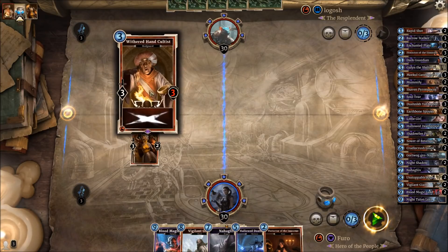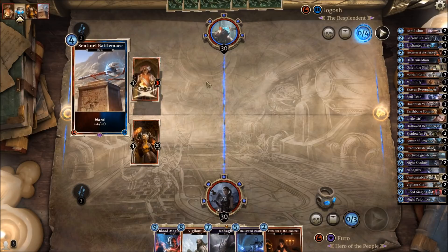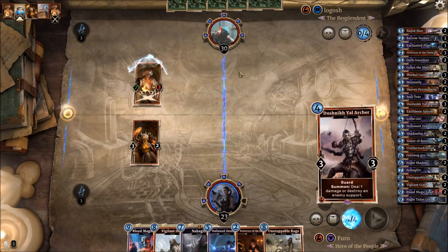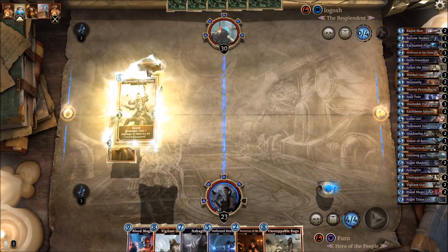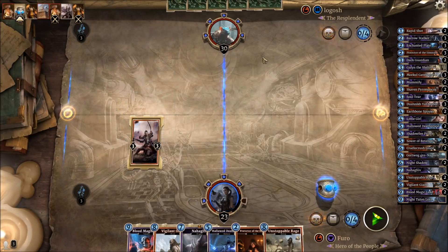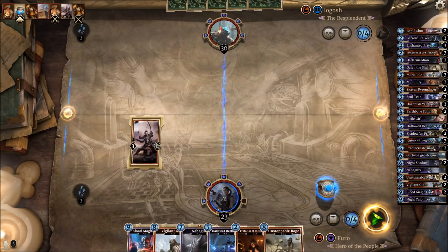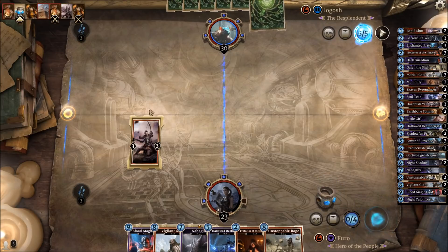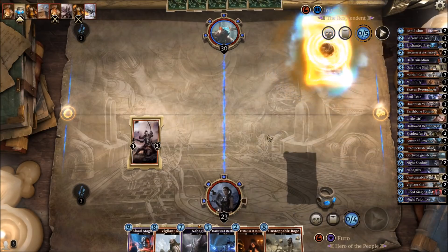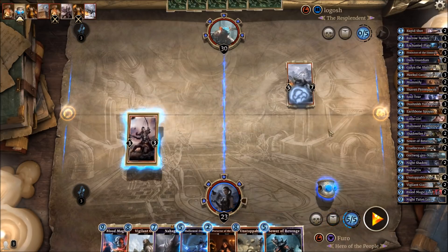If we're going for Rage on turn eight, we definitely don't want to see a Withered Hand Cultist. That he played it looks more like an aggressive or mid-range deck, and it's totally good for us that he started very slowly — otherwise we would definitely have a problem. Let's drop the Archer and hit the Withered Hand Cultist to kill it. He might go for some Course-a-Ships so we kind of want enemy support destruction available, but right now killing the Withered Hand Cultist was the right play — you can't just hold the Archer waiting for a support.